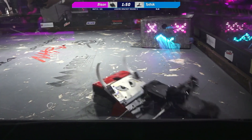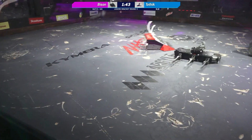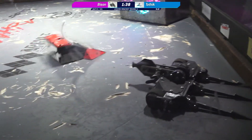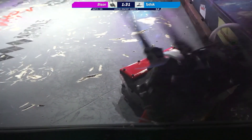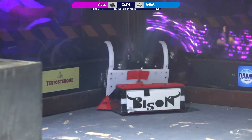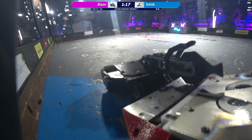Tothic aggressively tapping the arena — they seem a little bit frustrated right now. Bison able to capitalize, get underneath Tothic, flip them over. Bison doing exactly what it was designed to do right there. It's just hard to get an opportunity with those really, really low forks. Tothic is fully operational, but Bison is pinning them in the corner. Tothic fighting their way out, trying to get out of the corner. Look at that pin — that is a classic Bison pin. They were fighting their way out, but to no avail against Bison.